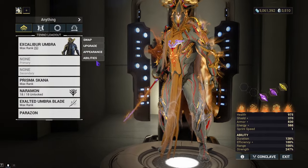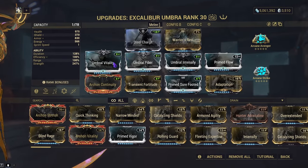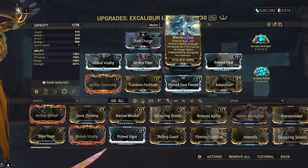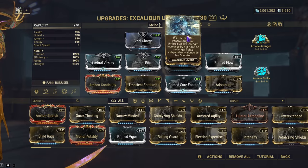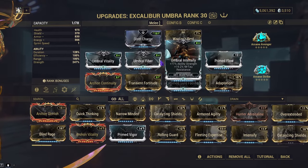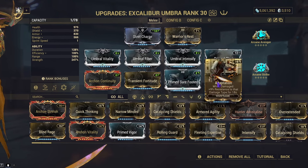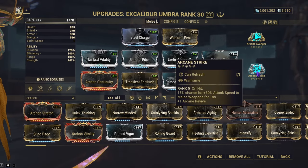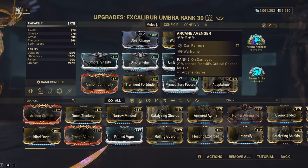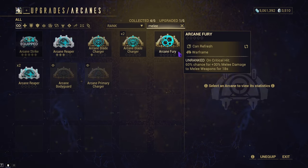I'll show off the Excalibur build and then we'll go to a Steel Path mission. Here's the Excalibur Umbra build we'll be taking, purely because his passive does increase the amount of damage you deal with swords. We have Steel Charge for more melee damage. Warrior's Rest so I don't lose buffs whenever I pop in and out of Umbra, and it also gives me a free 50% increase to my ability strength. The Umbra mods since they were given to us for free. Prime Flow for more energy. Archon Continuity for more duration — use Prime Continuity if you have it. Transiting Forward 2 for more strength. Prime Sure-Footed so I don't get knocked down. And Adaptation so I take less damage. Arcane Strike to take full advantage of not putting any attack speed mods on my weapon. And Arcane Avenger for more crit chance.